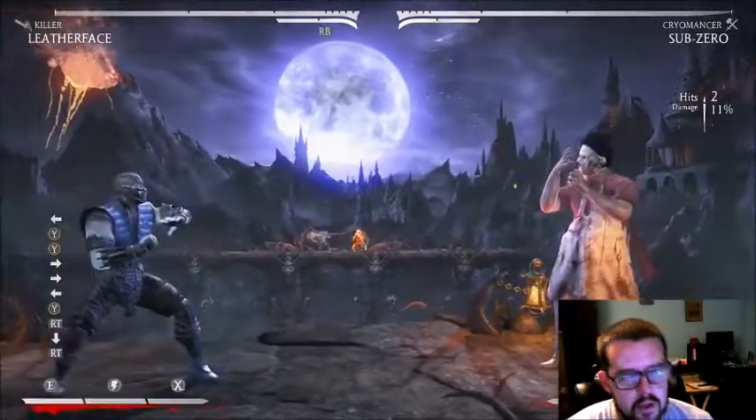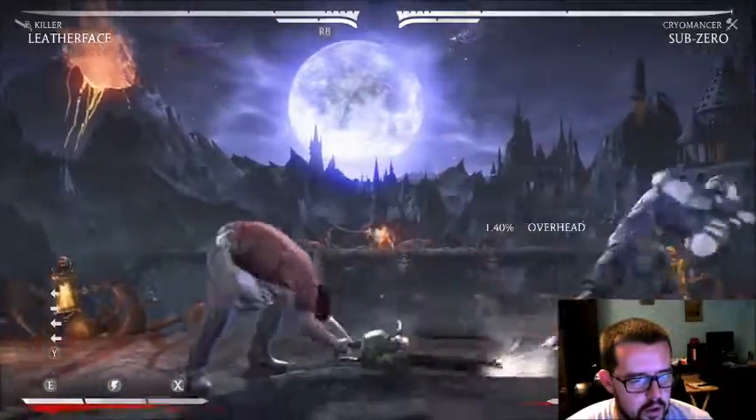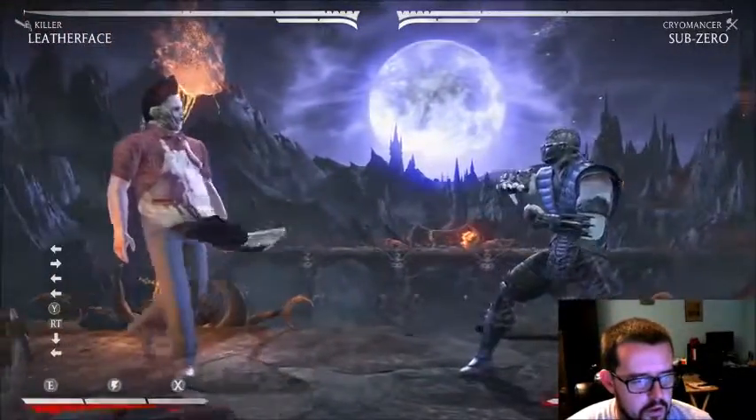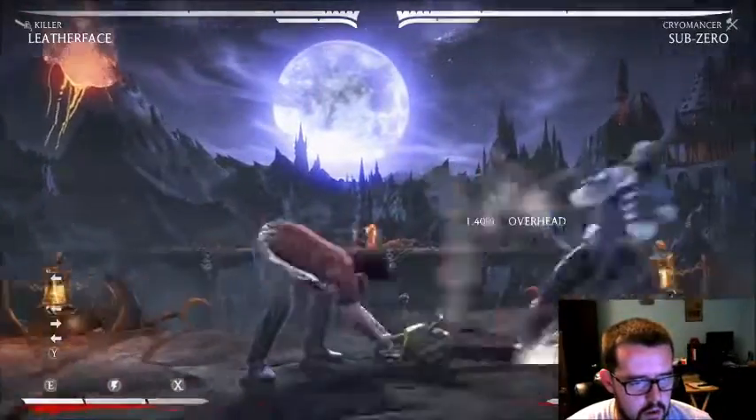Back two can only be punished by like Sub-Zero's reversal attack, the icy slide. Basically that's all he gets off of it — 11 percent — if he has bar. If he doesn't have bar he's not hit by it. And as you see, if you do it at max range it's safe.